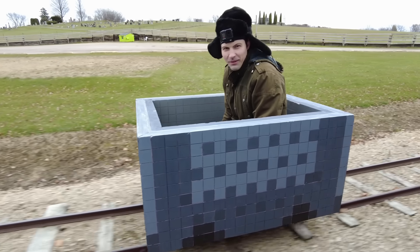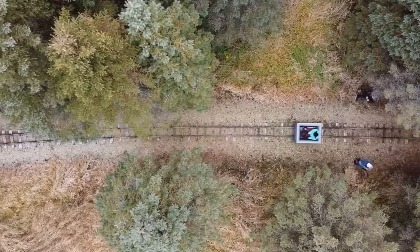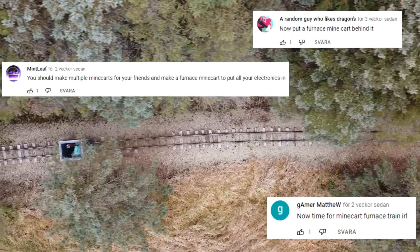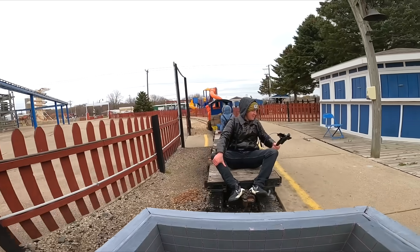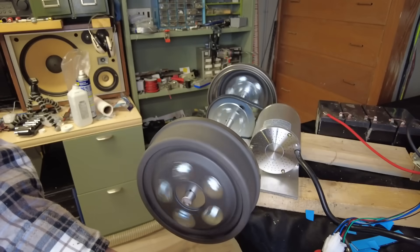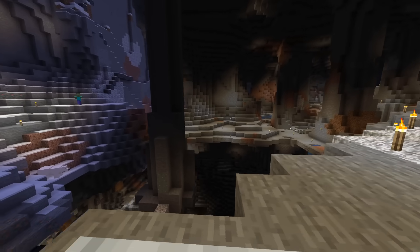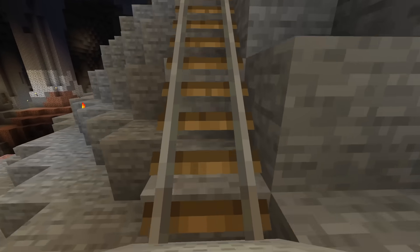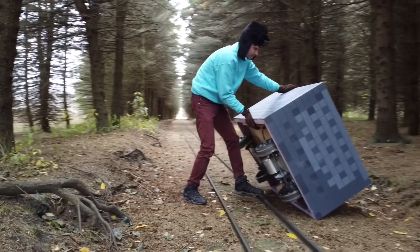I recently built the minecart from Minecraft. And while I haven't found the real-life Ender Dragon just yet, I did find a bunch of comments saying that I should build the furnace cart too. But how is that different from this? My original design rode on miniature train tracks at an amusement park and was powered by an electric motor. I did this because in Minecraft, the minecart is moved by special rails that are powered by redstone, which is kind of like Minecraft's version of electricity. Since I couldn't build electric rails, I figured that a battery and an electric motor was a close enough interpretation.